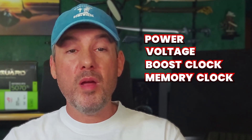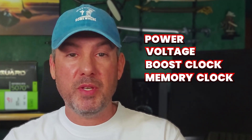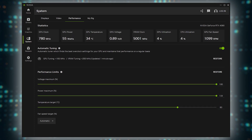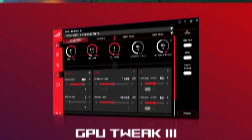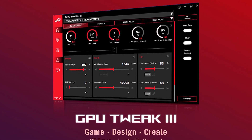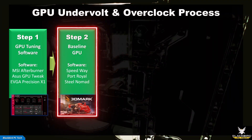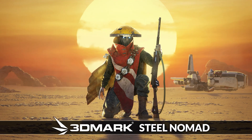You will first need to download software to adjust the power, voltage, boost clock, and memory clock — the primary parameters needed to overclock your GPU. For Nvidia GPUs, you will need to use third-party software such as MSI Afterburner, because the Nvidia app does not yet offer manual tuning control. The primary software I use is GPU Tweak 3 from ASUS, which has become my favorite GPU overclocking tool because it's easy to use and offers all the tuning options you need. Before tuning any component, you should benchmark it at default settings to establish a baseline. I use 3DMark Speedway, Port Royal, and Steel Nomad as my primary benchmarking tools.